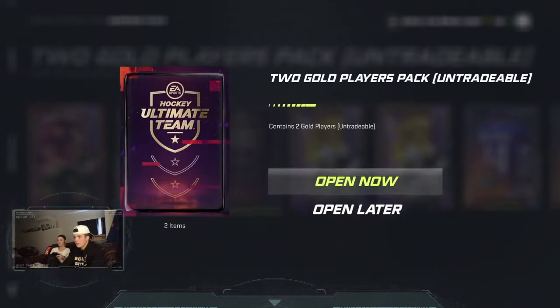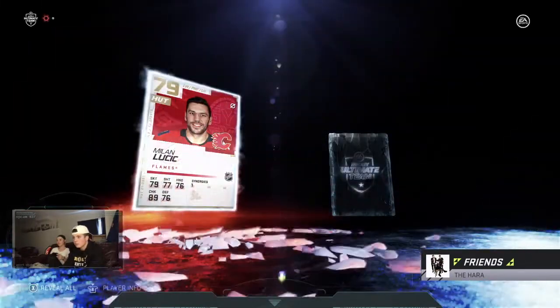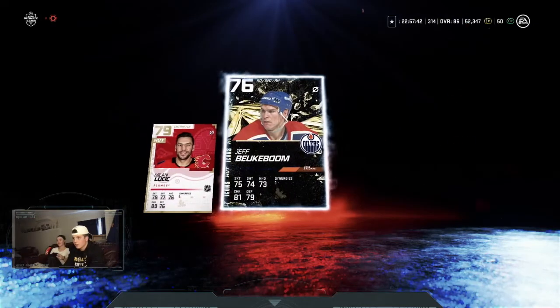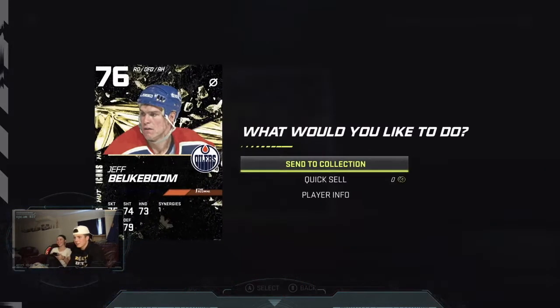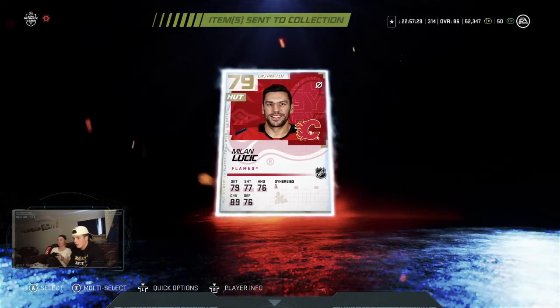Starting with all the two-gold-player packs — let's see if we can pull something good. Lucic is not a good hockey player, and Jeff Buikaboom... not going to try to say his last name. Send them to the collection, we'll go to the next pack.